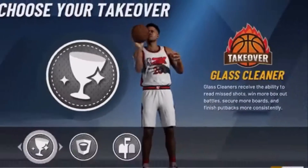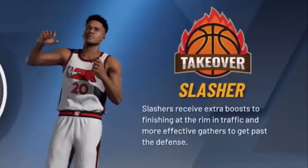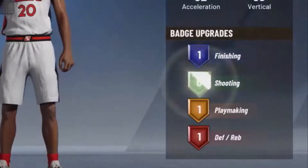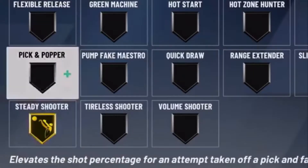Personalize how your MyPlayer gets hot by choosing your own takeover. Want to give your slashing ability a boost? How about finishing or shooting? It's up to you. An almost endless variety of build combinations helps you create more than 100 archetypes.